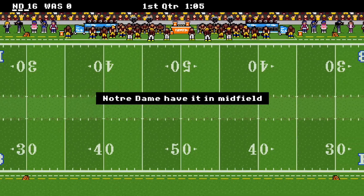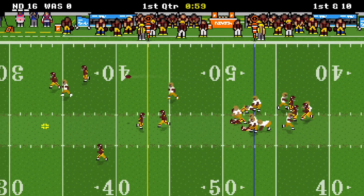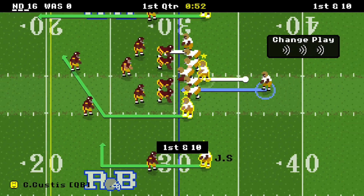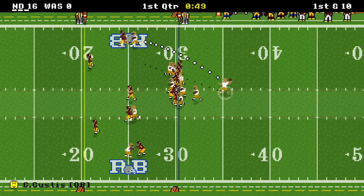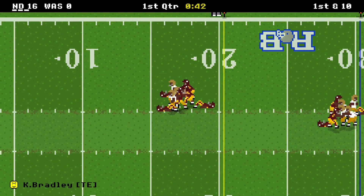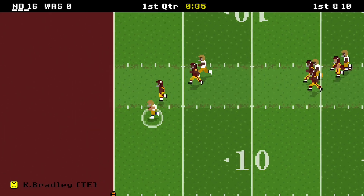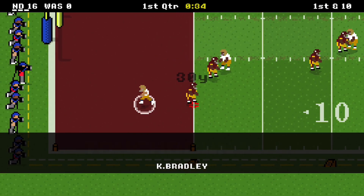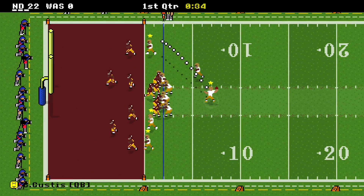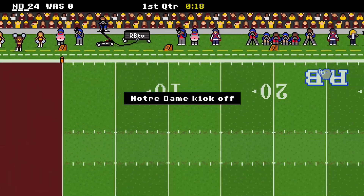Washington punts. We're back on offense with over a minute left in the first quarter. We're taking a deep shot to Oluokun — that's caught, gain of 22. Then that is Cameron Bradley. We try to strafe out — he battles, he gets out of it. He turns that into a 30-yard touchdown. He should have been tackled like 8 times. We go for 2, we get it. It's 24-0 with 34 seconds left in the quarter.